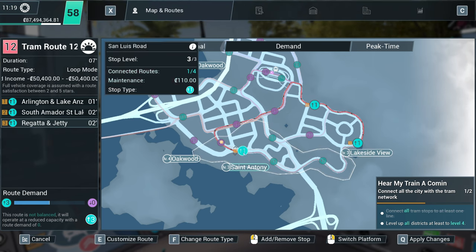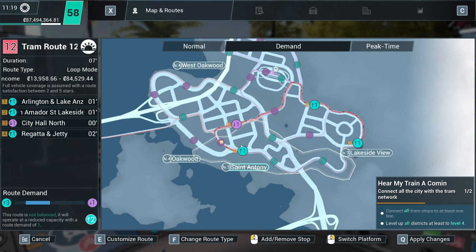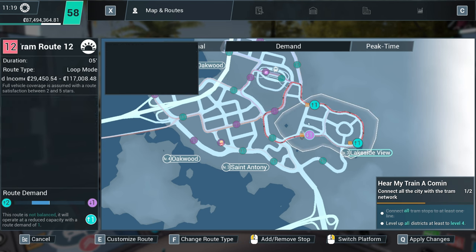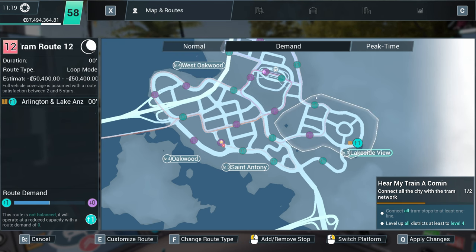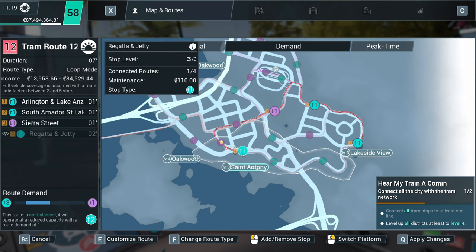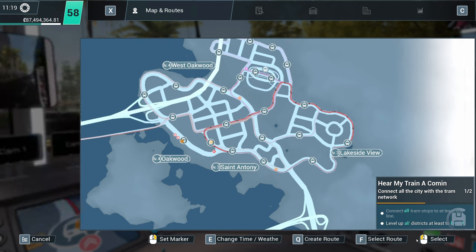They're all light blue, aren't they? Tell you what — add that in, and then that one. You're in the wrong district, so we'll add that one in. But that's level three, so we need to go around there. One, three, four — that'll do.